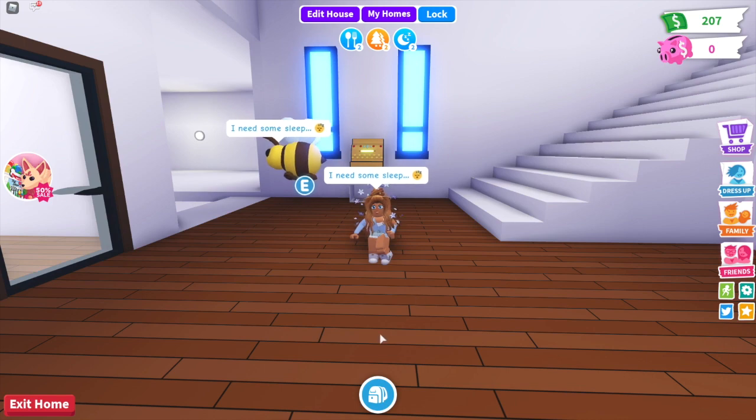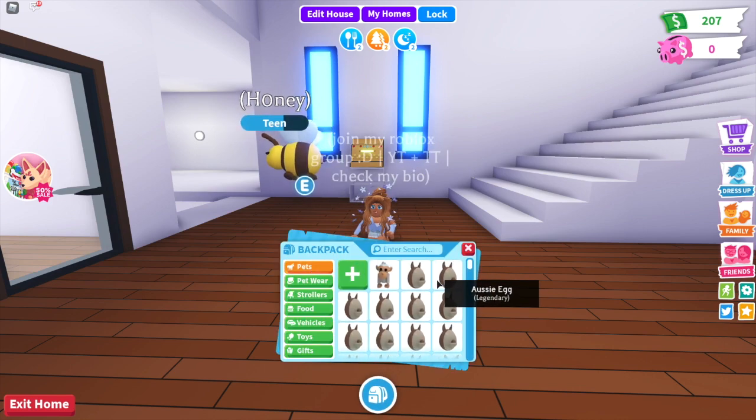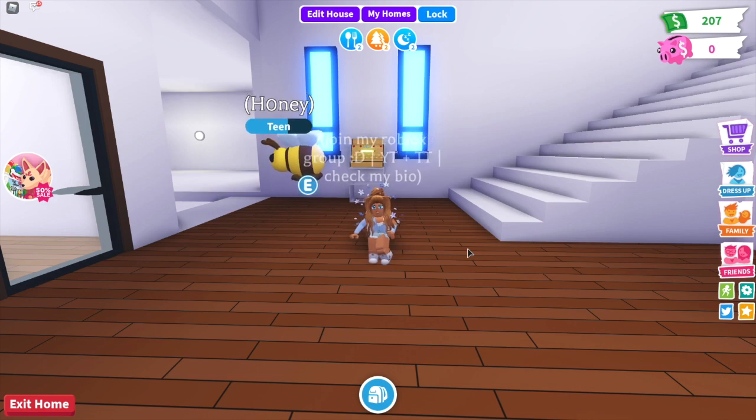First place wins the ride potion, and then the runner-up wins an Aussie egg — or if you want a different egg then just let me know — and you'll also be winning a gift as well. I'll be using a random comment generator, so what that allows me to do is link the video and it chooses a random comment, making it as fair as possible. Don't forget to join my Roblox group and let me know in the comment for that extra entry.